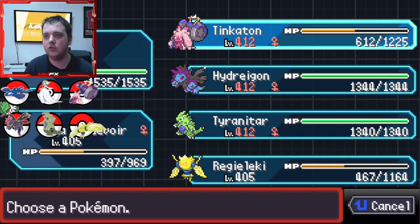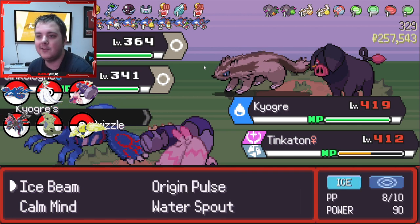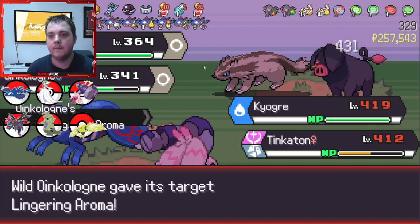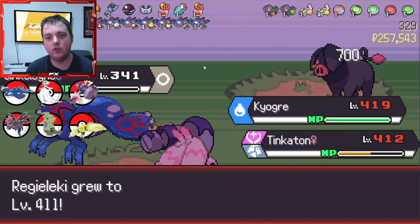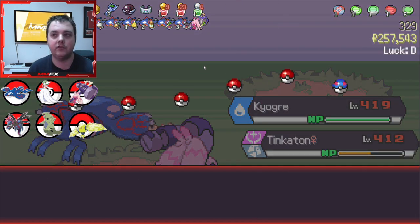Will we switch Kyogre? No, but I will switch Mega Gardevoir to Tinkerton. It's not needed for this one because we are just going to fake out one mon. That is the beauty of having Tinkerton as your other move - all the Pokemon. So if you do come up against a legendary you can set up.